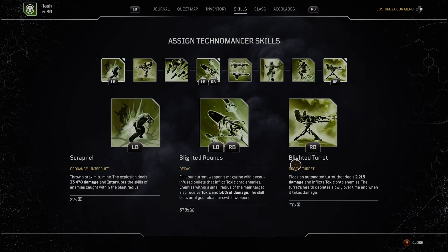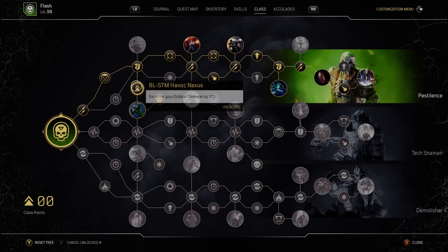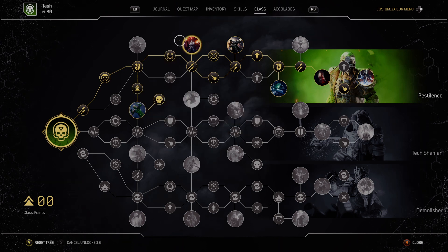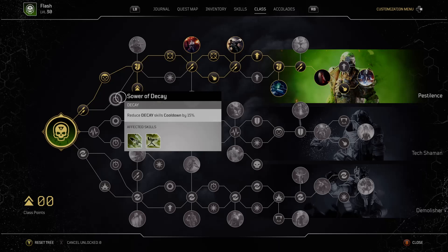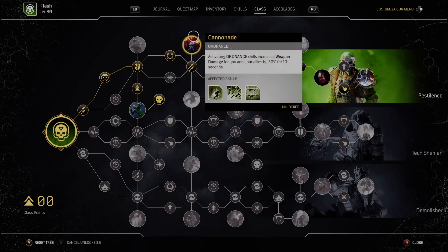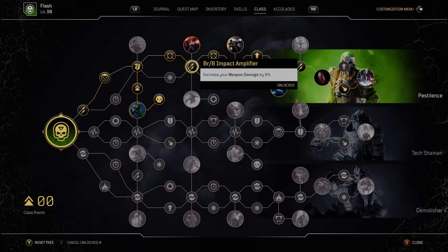The skills we're going to be running are Scrapno, Blighted Rounds obviously, and Blighted Turret. The class tree for this build is Weapon Damage, Weapon Leech, Armor Piercing just because we have to take it, Critical Damage, Vulnerability, More Damage with our Vulnerability, and Reduce Long Range. We're going to be running the Ordnance. In order to take the Ordnance, we do have to skip the cooldown, but it's well worth it because with this build, the amount of damage you're already doing makes it very hard to lose your Blighted Rounds provided you hit your shots. You're only going to throw your grenade when you're low on your Killing Spree or Sharp Eye and you've got three Alphas in your face, or even one Alpha if you don't already have a kill going.